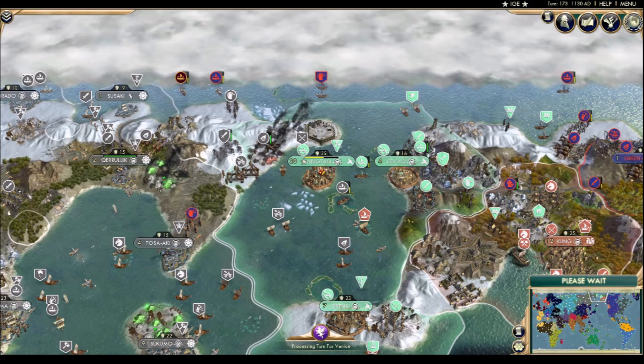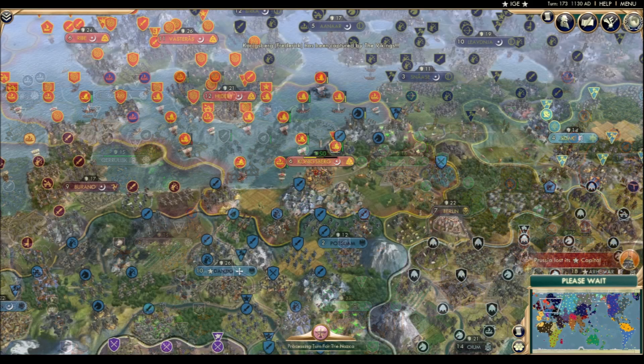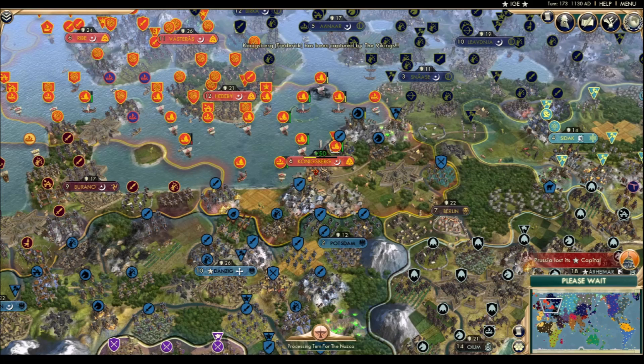Sakamoto has siege engines in place for bombardment, but his sole attacking trireme is also weak. Maybe he could manage an amphibious landing with that spearman. It turns out boats are better naval units than men with swords. Kaborg is getting the full raid and pillage treatment by Ragnar. The Vikings want to reclaim their European holdings from before the reset, and so will need to hold on to the remaining six population in order to establish a proper foothold.